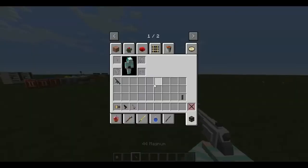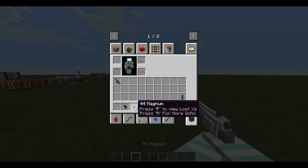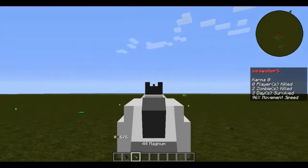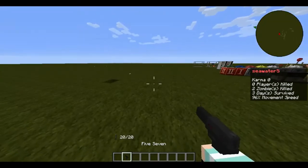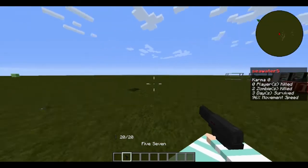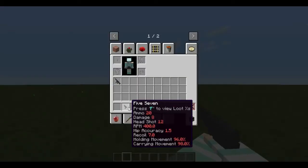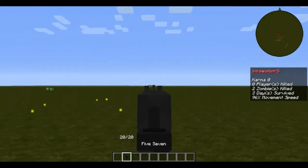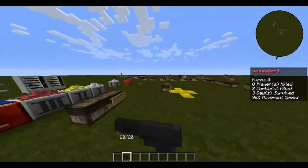This is the .44 Mag — here are its stats and how it shoots, scoring the second lowest magazine size. My personal favorite is the FN 5-7, a new pistol to the game. Here are its stats and how it shoots — it has a high magazine size which makes it a lot more fun.